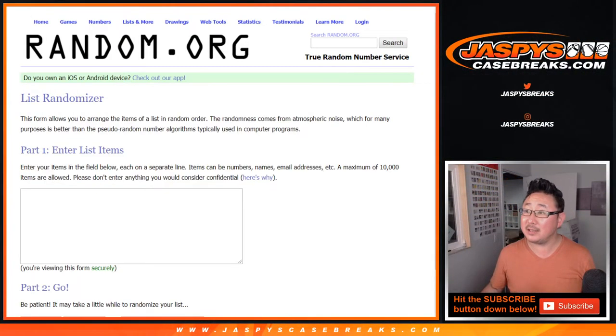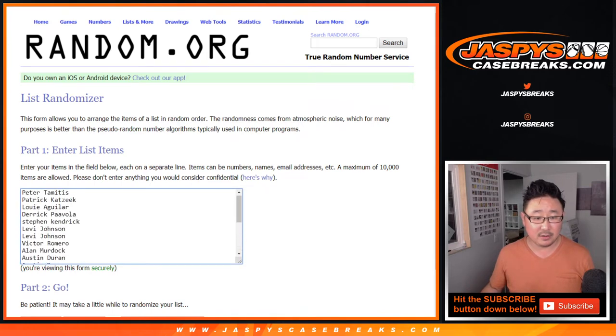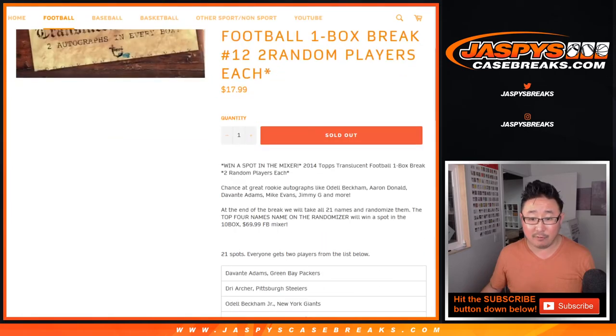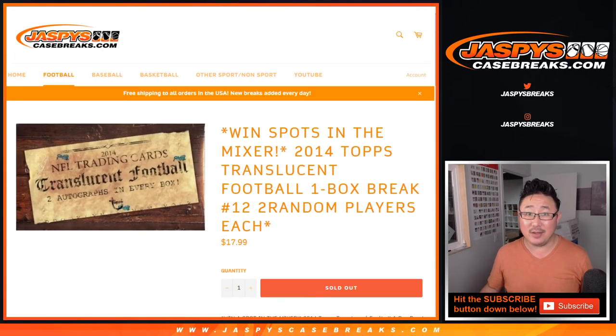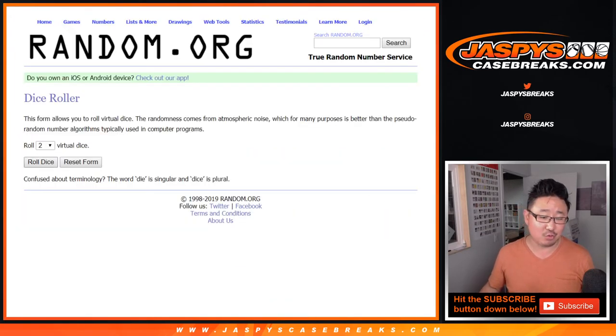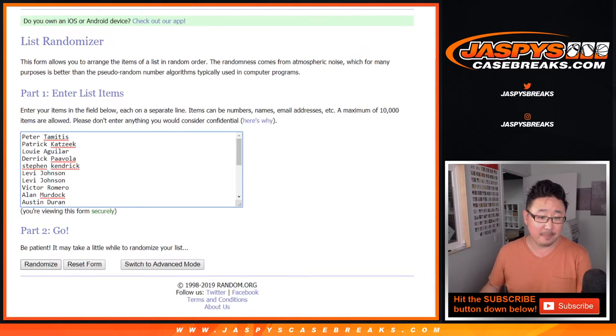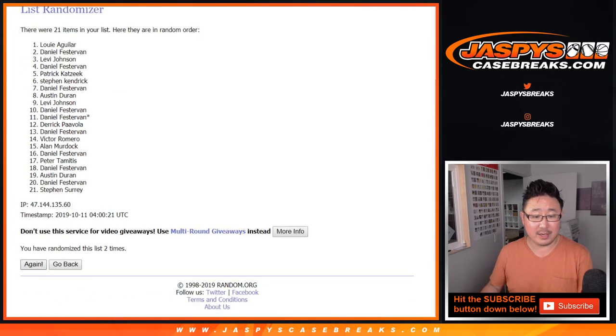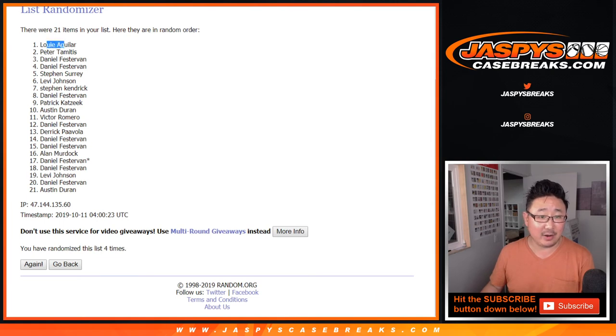Switch screens — there are some new dice and a new list. Let's grab the original 21 spots and roll it and randomize it. Once again, the top four names will get spots in the mixer. Good luck. Let's roll it and randomize it four times — three and a one, one, two, three, and a one. After four times, it's Louis Aguilar. There you go — Louis and Peter and a couple of Daniels. Top four get spots in the mixer. Mixer is coming up after this.